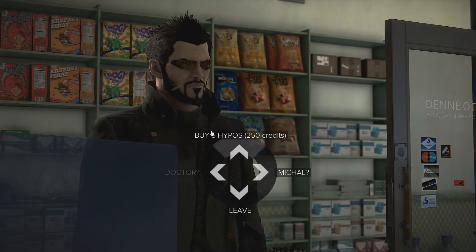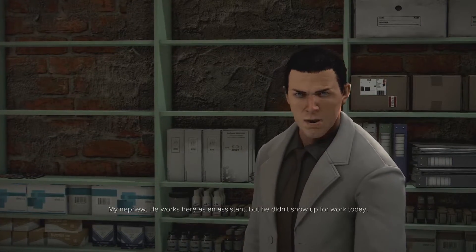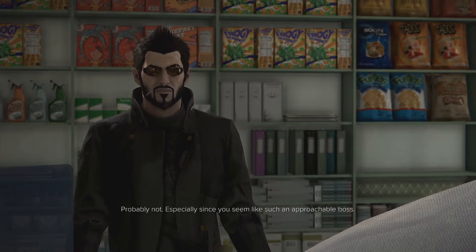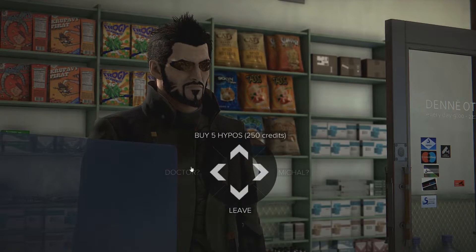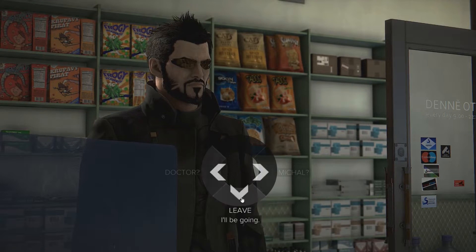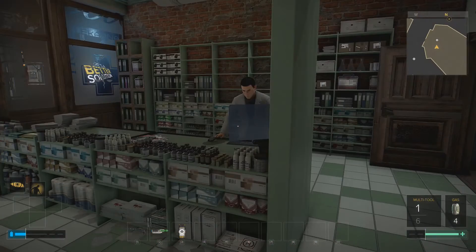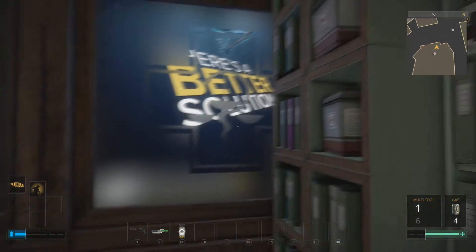There's a lot of cereal in the background - Jensen should love this place since apparently that's all he eats. 'Who is Michael?' 'My nephew, he works here as an assistant but he didn't show up for work today. His apartment is just across the street.' I'll take some hypostems. I did not get a quest from this but it feels like a potential quest, so maybe I should check that building across the street.